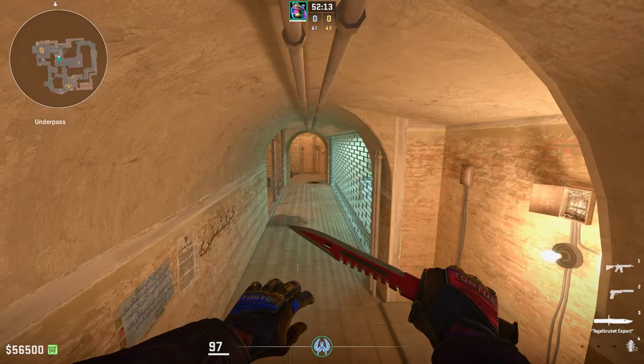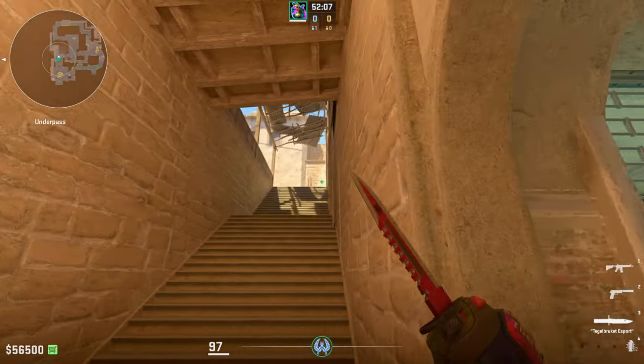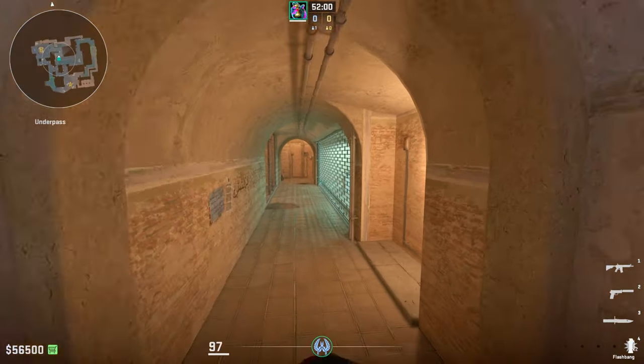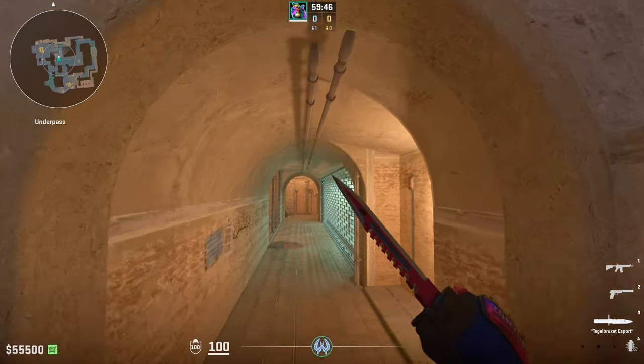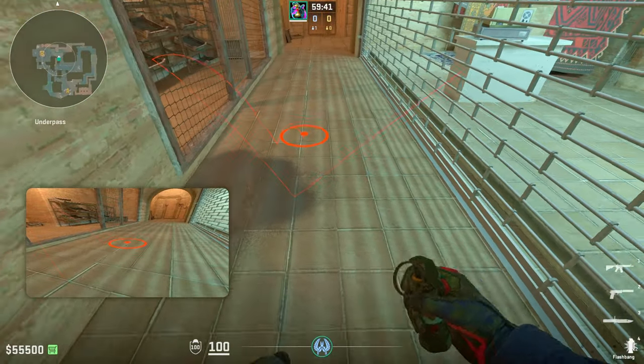I'm going to show you an underpass pop flash that's super easy to do — it works every single time I use it. As long as you don't use it too much, this is an amazing flash. First, I'm going to show you how to throw it overhand, which is a left-click throw. As you run through underpass, put your crosshair right on the end of this puddle and do a simple left-click throw.